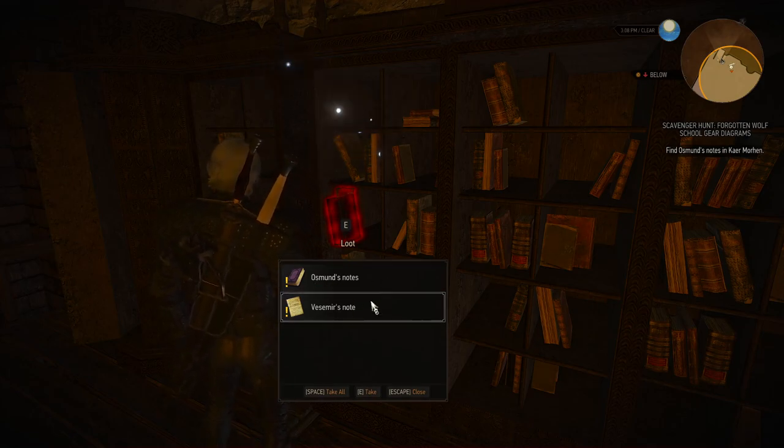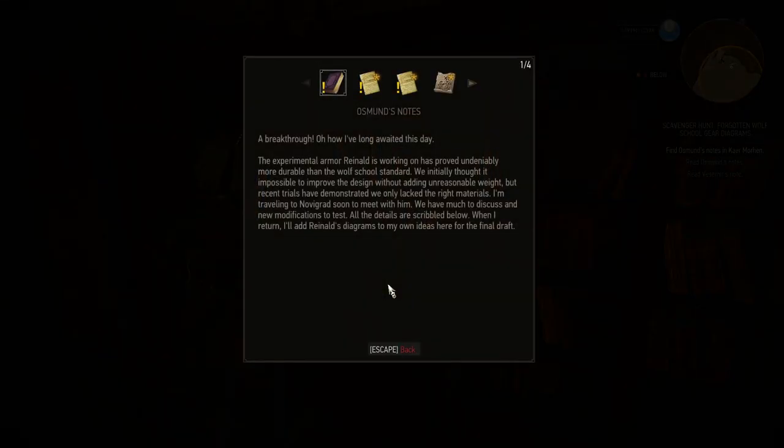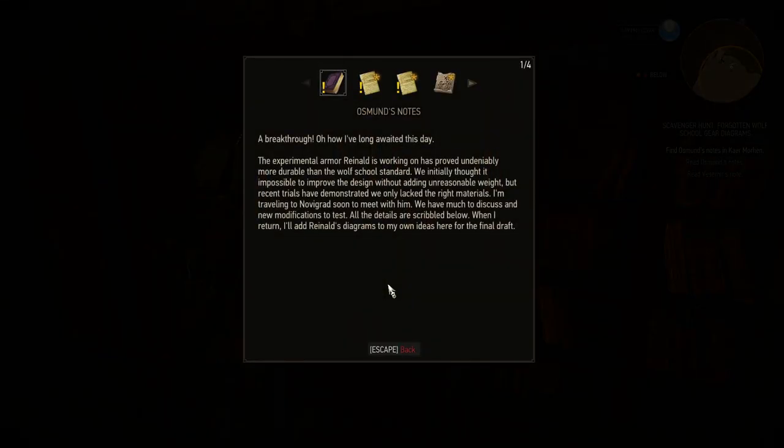We got Osmund's note and Vesemir's note as well. Osmund's note reads: 'A breakthrough — oh, how I've long awaited this day. The experimental armor Reynold is working on has proven undeniably more durable than the Wolf School standard. We initially thought it impossible to improve the design without adding unreasonable weight, but recent trials have demonstrated we only lacked the right materials. I'm traveling to Novigrad soon to meet with him — we have much to discuss and new modifications to test. All the details are scribbled down below. When I return, I'll add Reynold's diagrams to my own ideas here in the final draft.'